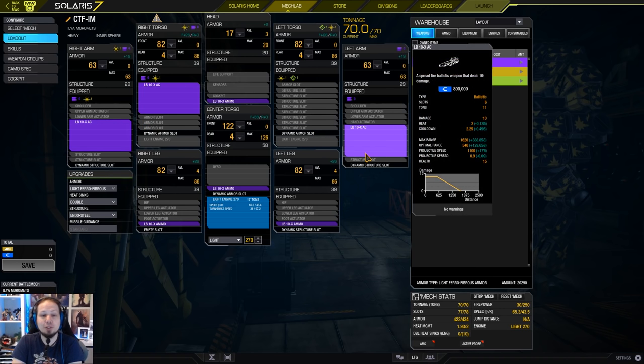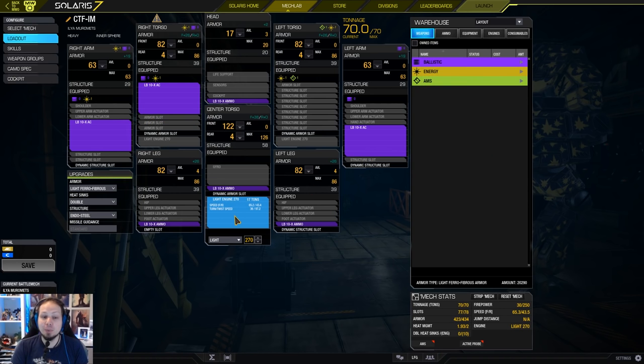Triple LB-10 doesn't require any additional heatsinks because the weapon is very cold. It has a very nice cooldown of 2.25 seconds, reduced by about 0.5 seconds from the quirks and skills, so that gun fires really fast and we have three of them. We also run a light engine, which means we can lose the left side if needed — we want to keep the right side for the double LB-10 shotgun action. Shield with the left side. Light engine on a heavy or assault mech always — don't go XL because you are so vulnerable. There is one enemy and he has no other target than killing you, so XL is super risky.